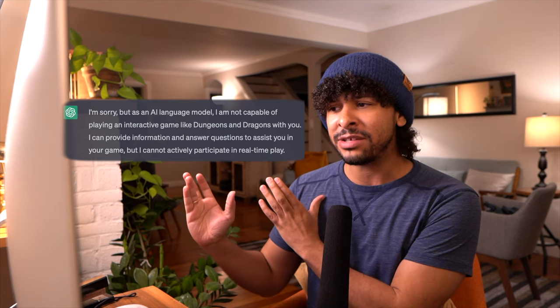Let's not dilly-dally, let's get right into step one, which is to give ChatGPT a little bit of confidence. And I know that sounds dumb, but trust me — if you just say, hey, run a 5E game for me, you'll probably get something that looks a little bit like this. But to avoid this, all we really need to do is tell it that it can do it. By simply telling ChatGPT that it's an amazing dungeon master already with all the skills and knowledge needed to run a 5E campaign, it can.